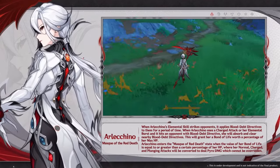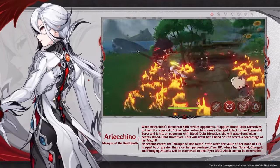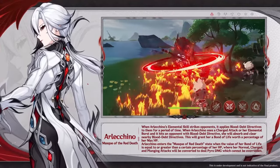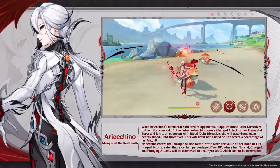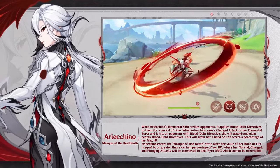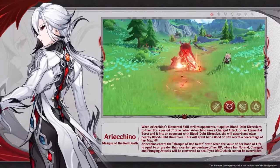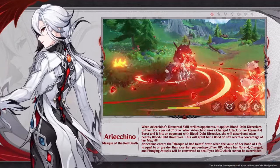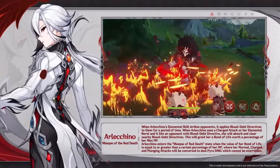The Elemental Skill applies a status effect called Blood-Debt Directive to targets in range. It deals some damage, but most importantly this status can be cleared by hitting targets with a charge attack or the Elemental Burst, which then grants Bond of Life to Arlecchino worth 40% of her max HP, up to a maximum of 80% — so 2 Blood-Debt Directives can be cleared per usage of the Elemental Skill.